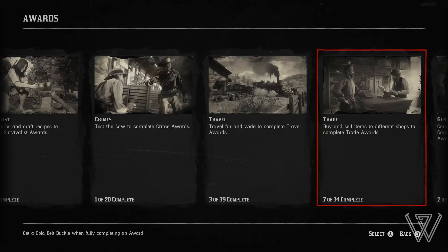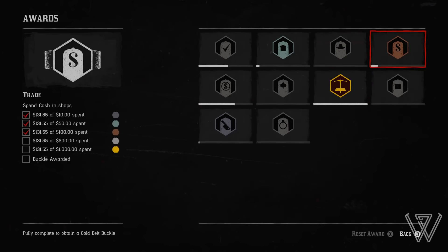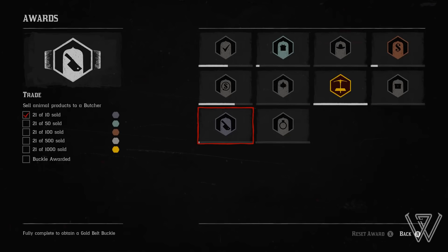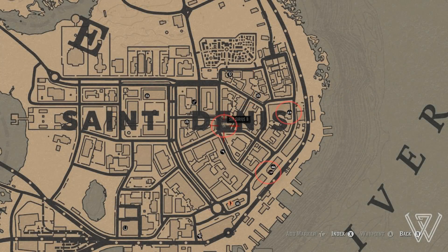Firstly, you'll want to head into your progress page, click on awards, and then scroll over to trade. The challenge I'm hovering over is the one you don't want to already be completed. If you have completed it, it's not really an issue — you can do this with other challenges — but this one is by far the easiest to do this glitch with. This challenge requires you to sell an item to three different shop types: a fence, a butcher, and a doctor.